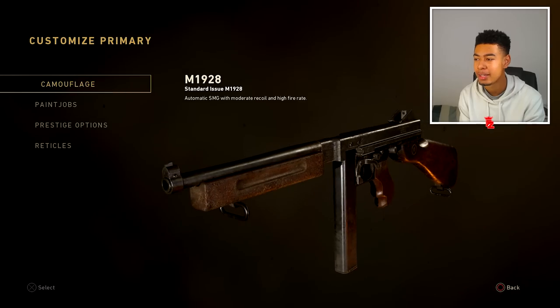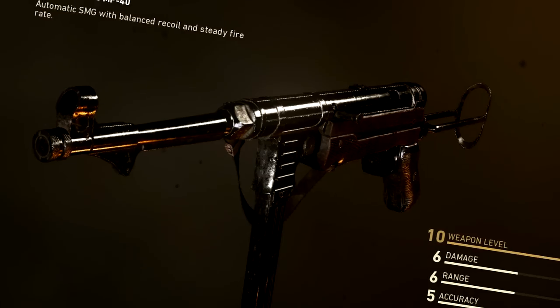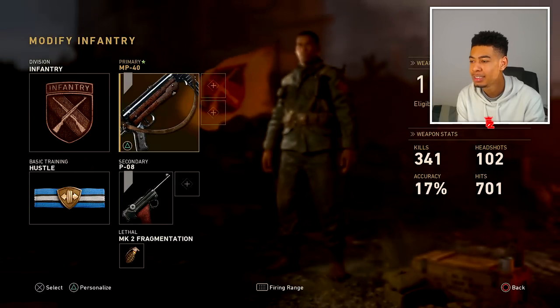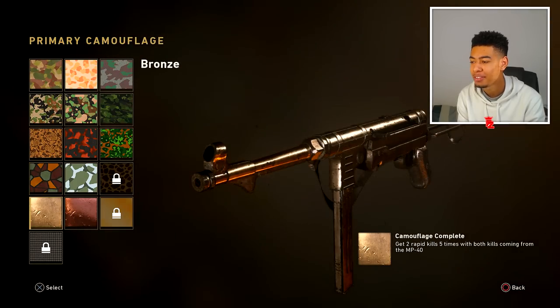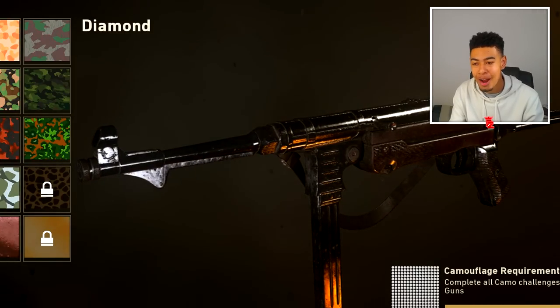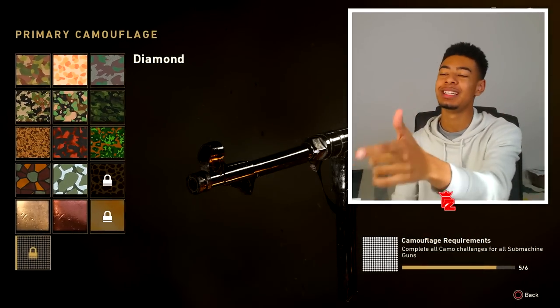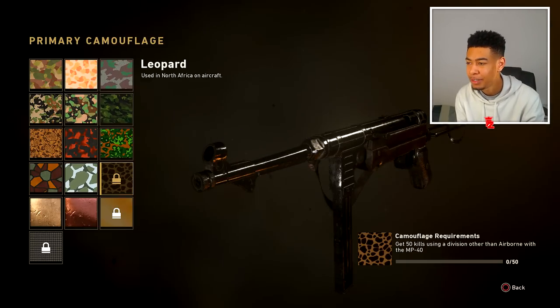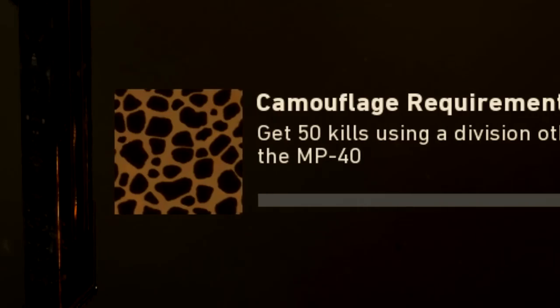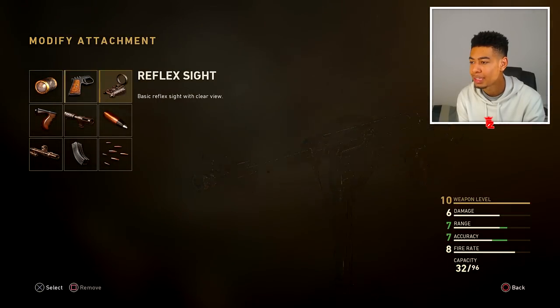We've got the Thompson in gold as well, looking pretty nice. We just need to do the MP-40. I've done most of the challenges - I only have to do one more challenge to get gold, which will in turn get me the diamond camel. Five out of six SMGs done. We finally just need to get the leopard camo on the MP-40, which is get 50 kills using the airborne division. I basically got my class right here, the MP-40.